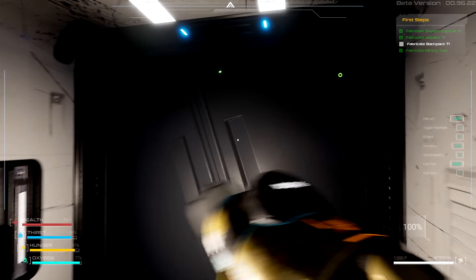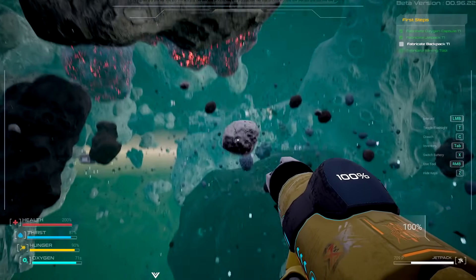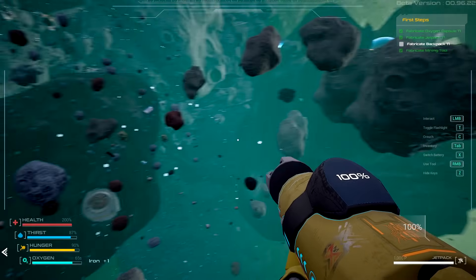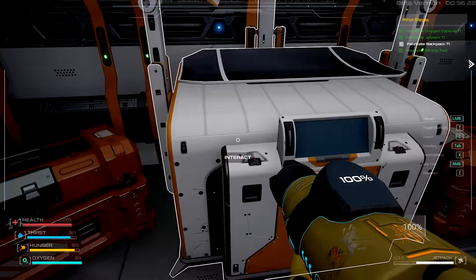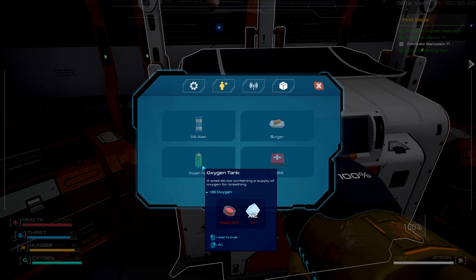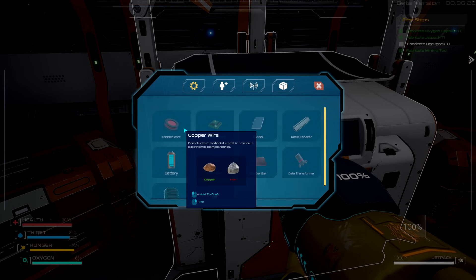It would be absolutely hilarious if that one on top of my base right here that I've been staring at is silver - but I think it's just iron. Yeah, I am Iron Man. We got a lot of iron anyway. Let's grab a few more and make ourselves some more oxygen. I think I might actually need ice for this - I'm gonna double check how much it costs to make more oxygen. Yeah, it's gonna take two ice and one copper, so we need a few more of those. We'll make a couple more copper wire.